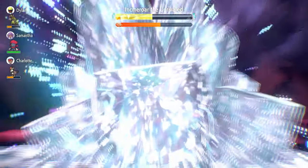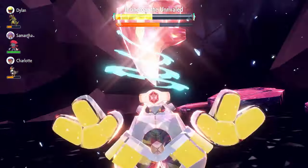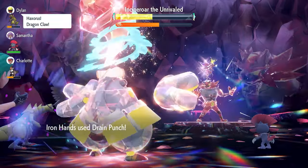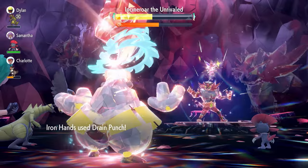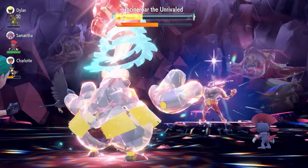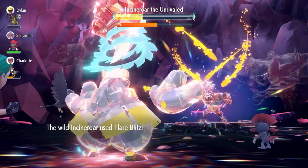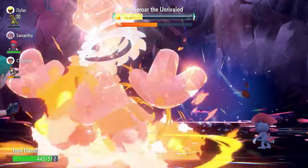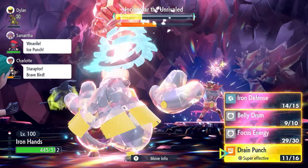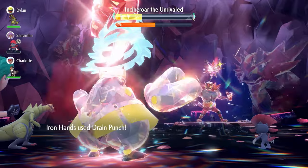Now we can Terastallize and you'll see a big increase in damage output from Ironhands. With the raid timer not even at 50%, we're in a great position to close this up very quickly. Every attack is a critical hit, so it's probably another three to four Drain Punches from here. We should also get a double attack turn when the shield breaks, so it'll be quick after the shield drops. From here on out, just spam Drain Punches and it's going to be very quick to close this raid.